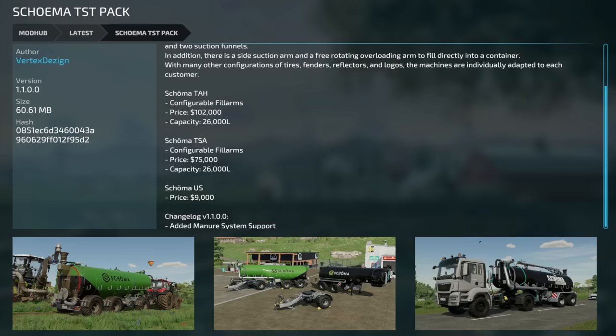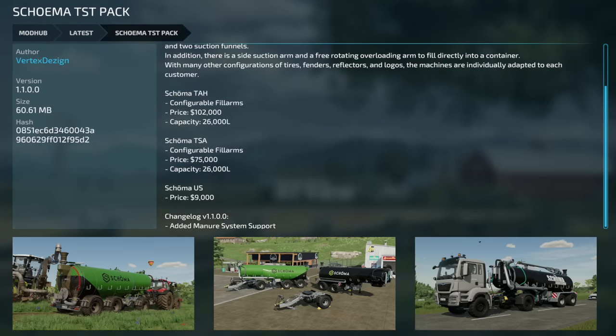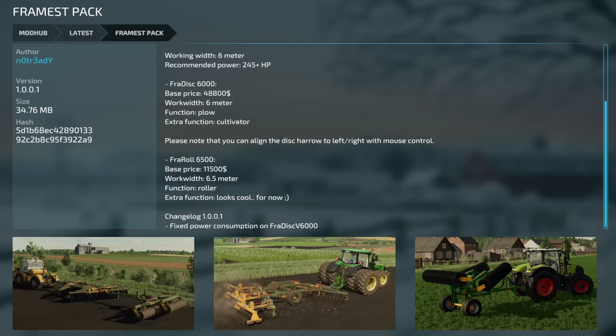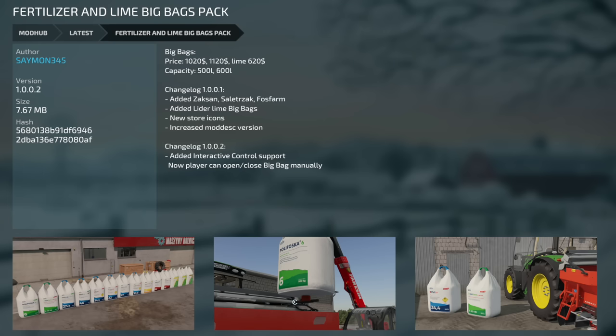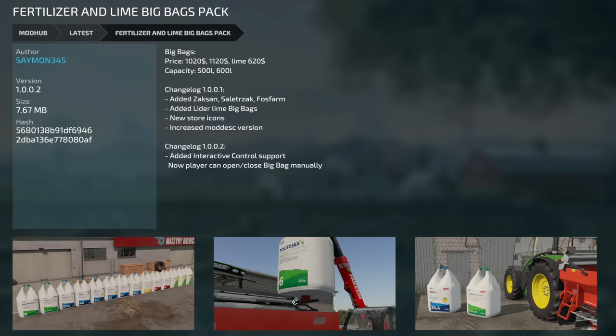Lastly today, let's talk about updates for PC and Mac players. First one is the Skoma TST Pack, version 1.1 — added manure system. Update to the Framus Pack, version 1.0.1 — fixed power consumption on the Fraudisk V6000. Next to last update is the Kultimer L300, version 1.1 — 3D correction. And your last mod today, the Fertilizer and Lime Big Bags Pack, version 1.0.2 — they've added IC support. Now the player can open and close the big bag manually. How cool is that?